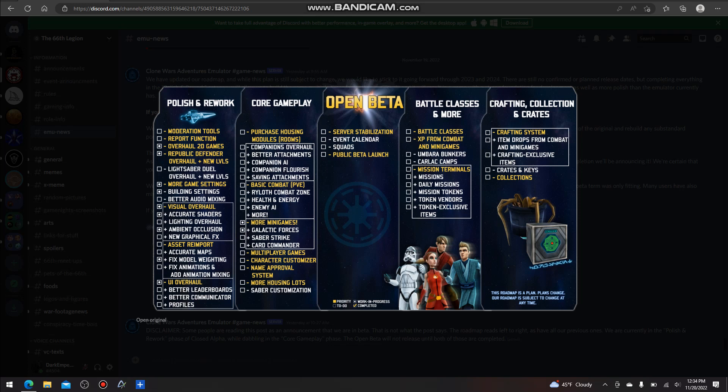Then of course the final process will be Crafting, Collection and Crates. So we're going to take a look at this. Pretty much everything that is highlighted in yellow is going to be priority.